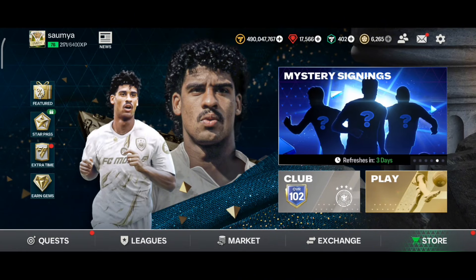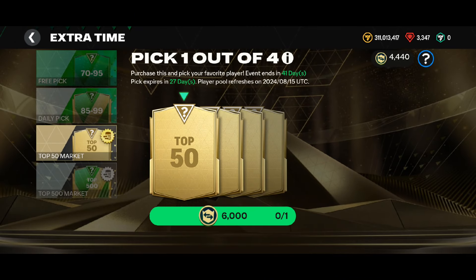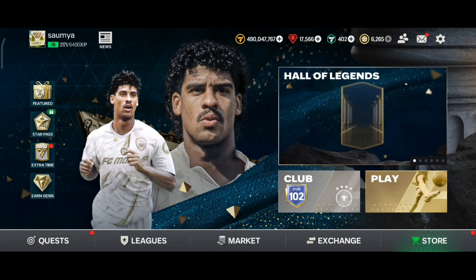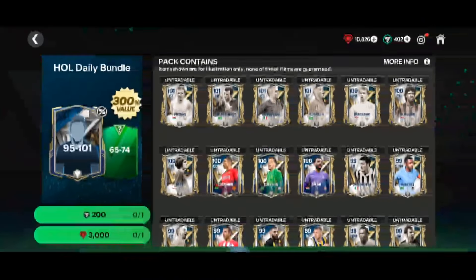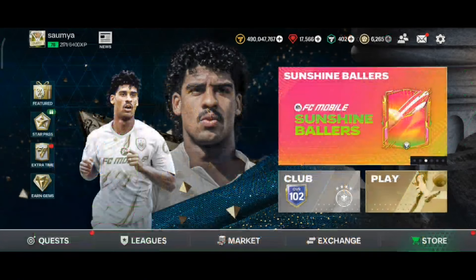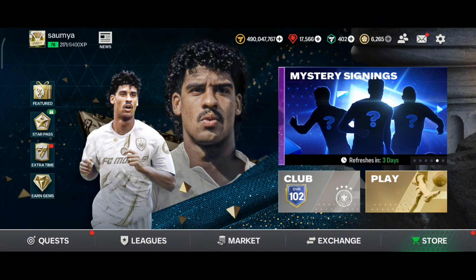Welcome back to a brand new video. Today the top 50 and top 500 market pick has been refreshed in FC Mobile. In this video we are going to open the top 50 market pick in my main ID. EA also added some new icons in the Hall of Legend event, so I will be opening some store packs and doing the exchanges as well to try to pack those new players.